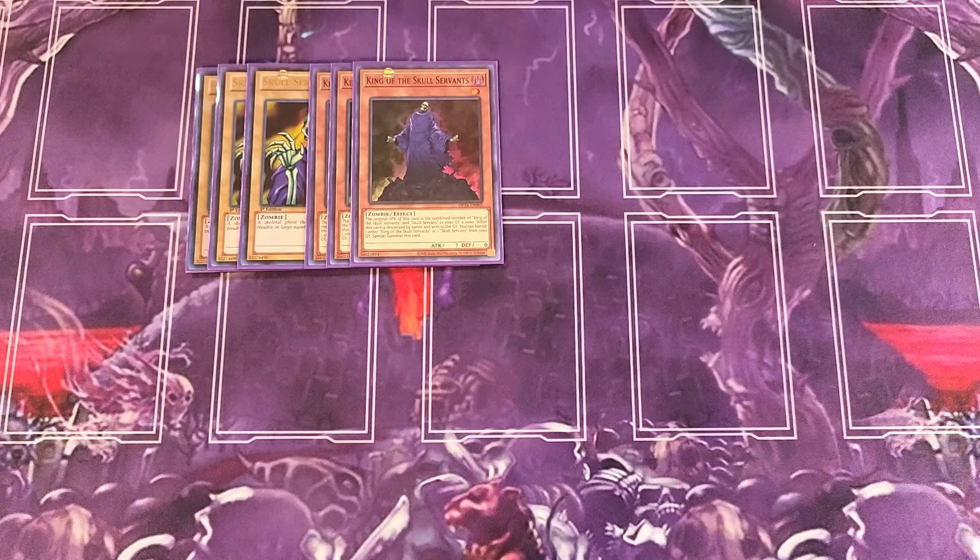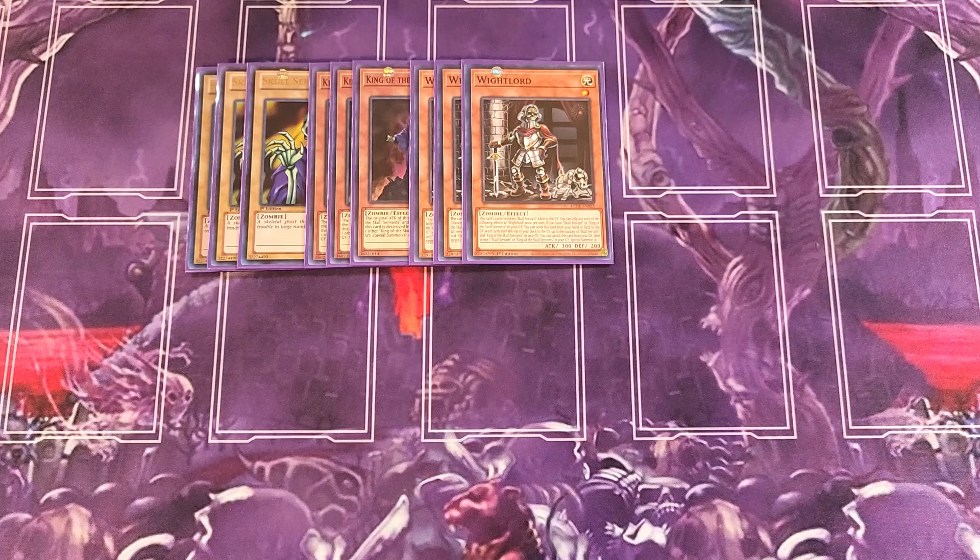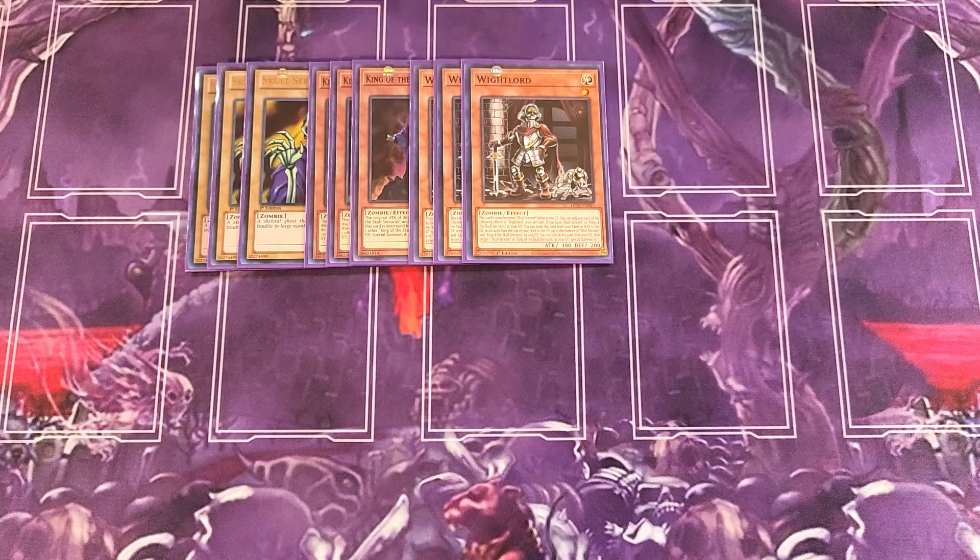We then play three copies of White Lord, a really new card. This card is a three-of in the build because it helps you mill cards to the graveyard. Its name becomes Skull Servant while in the graveyard. Once per turn, if you have a Skull Servant or King of the Skull Servant in your graveyard, you can send this card from your hand or field to the graveyard and send cards from the top of your deck equal to the number of Skull Servants and Kings in your graveyard — an amazing milling ability.